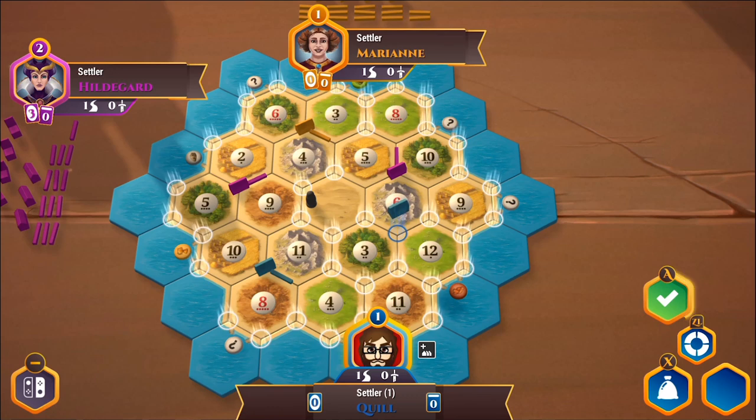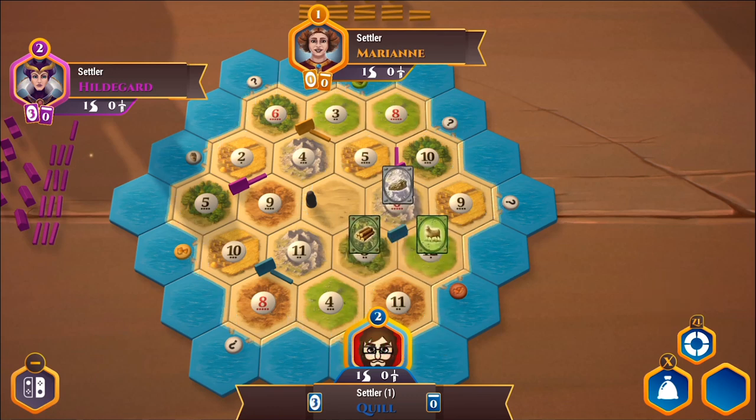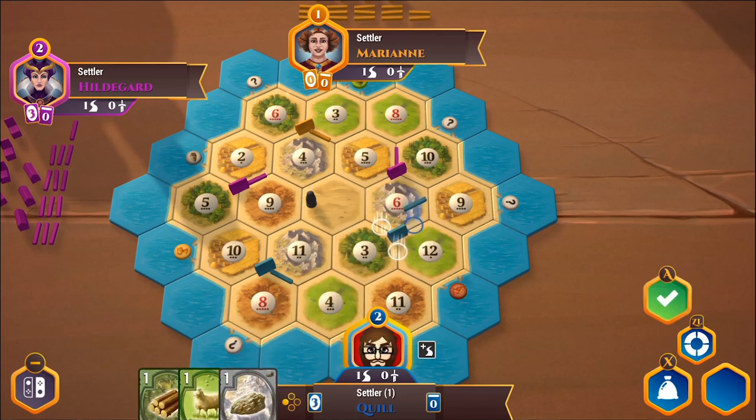I'll go ahead and place my settlement here. There are probably pro Catan players in the comments cringing at the placement — but I don't really know the depth of the strategy. You can see at the bottom I now have one wood, one sheep, and one stone card. I'm going to road probably this way, planning to connect my two settlements eventually. Future settlements have to be placed adjacent to roads, and the person with the longest road can claim a card worth two victory points.